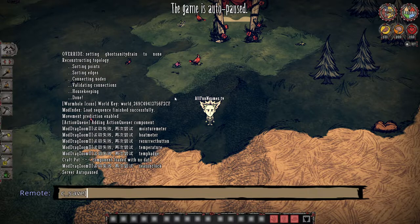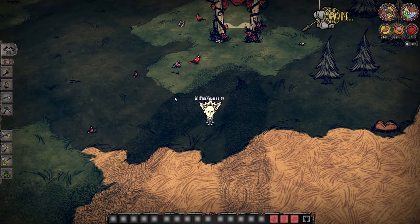You're going to enter C underscore save — C_save() — making sure you have the open and close brackets, then press Enter, and your game will save at that point.